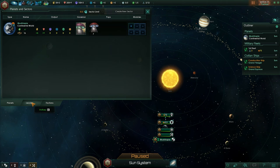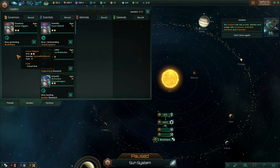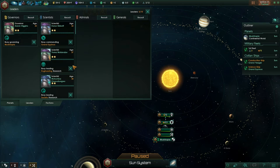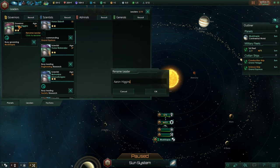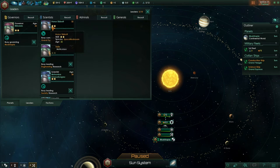If you click on the Leaders tab, this lets us hire, dismiss, and assign idle governors, scientists, admirals, and generals. We can assign people if they're not doing anything. Aaron Higgins is busy governing Mushtropia — he's our governor. Aaron Higgins? We must rename him. I think he should be Rhydey of the Mushtropians. Then we've got some scientists, and we haven't got any admirals yet, so I'm going to recruit one.